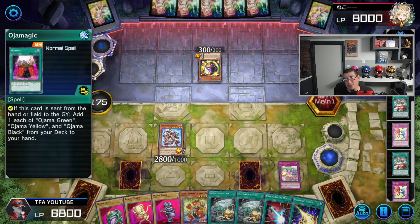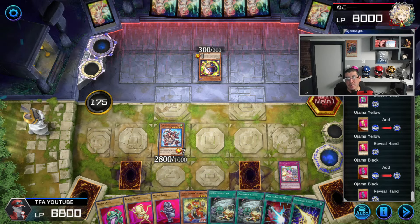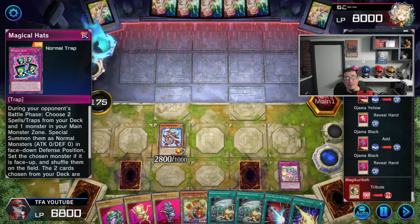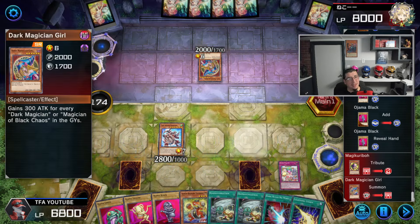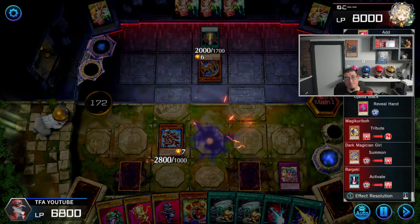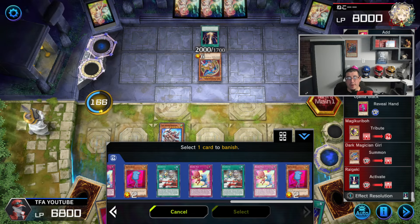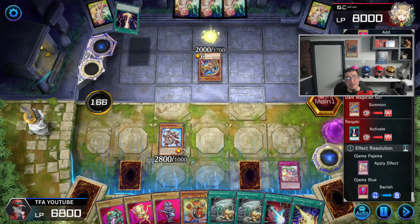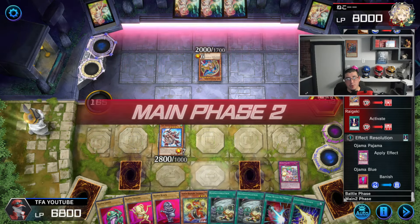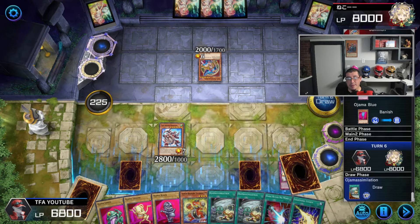We have so much protection here. We can summon up to six monsters, and we have Power Arm Dragon, Ojama Pajama, and Magical Hats. He's going for a tribute summon — he just searched Dark Magician Girl, he must have bricked. He's going for Right Geki. We do get the protection of Ojama Pajama here, which is amazing. So we'll activate Ojama Pajama and banish Ojama Blue. Our Power Arm Dragon is safe because of Ojama Pajama, and I think we just win here — we're just too good. He must've bricked. I'm playing a brick fest and I guess the opponent bricked too — kind of wild.